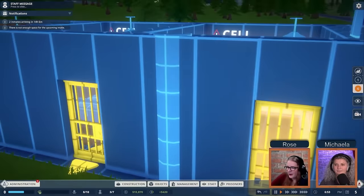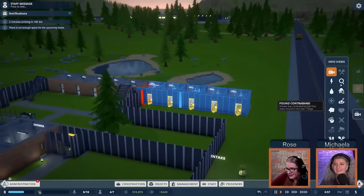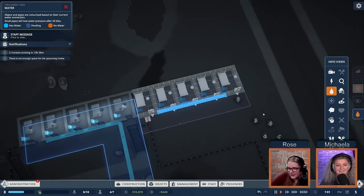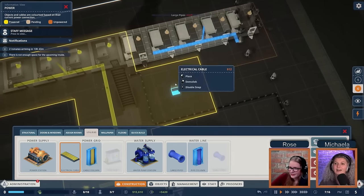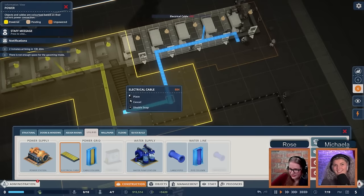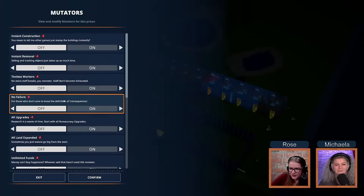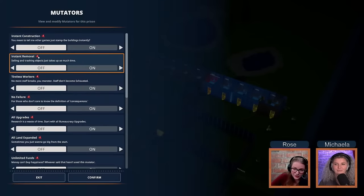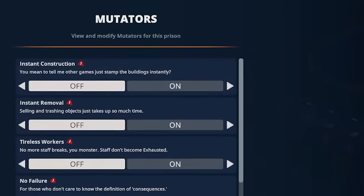The clone copies utilities too — we just connect them to the existing ones. If you don't want to think about water or electricity you can turn them to always-on via mutators, but fair warning: enabling mutators turns off your ability to earn achievements, so choose wisely.